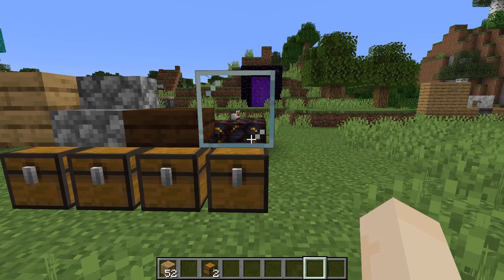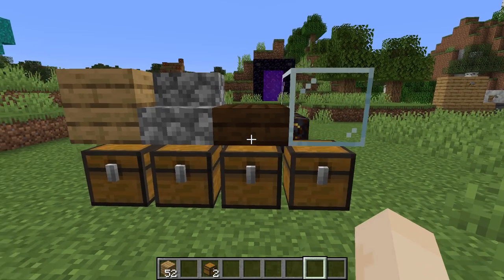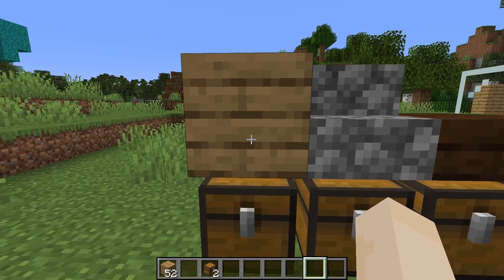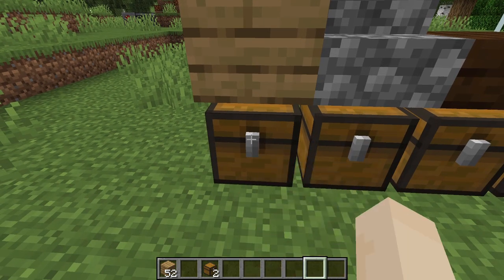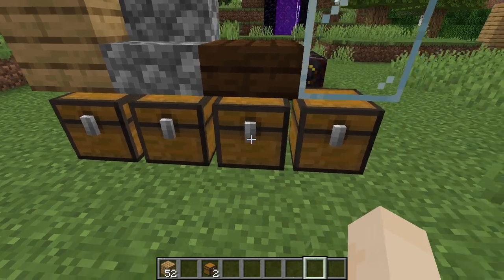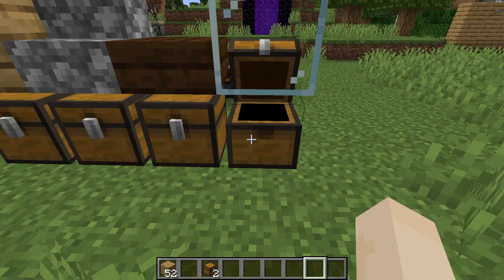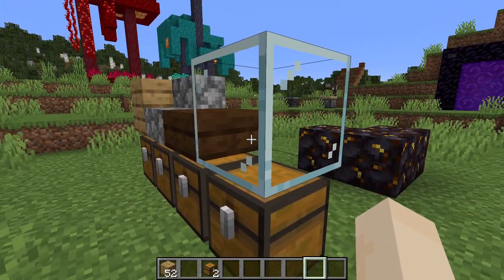If you place blocks on top of chests, there are some different things that happen. If it's a full block like this, you can't open it. If it's stairs above it, it opens. Slab — it opens. And glass — it opens, even though glass is a full block.